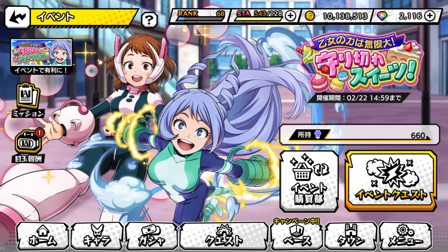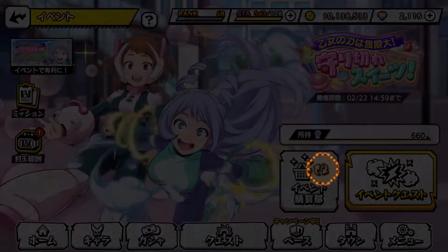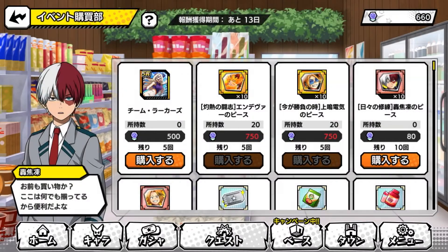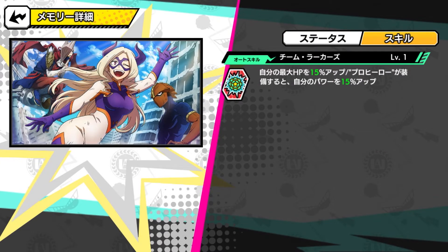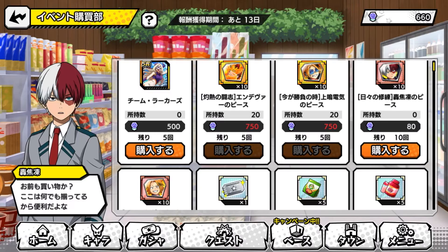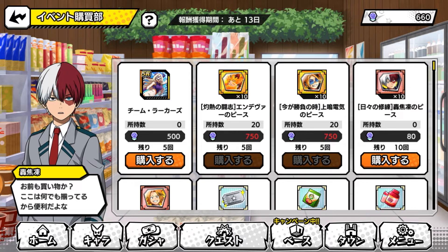This event is where you're only able to grind the support memory — you do not grind a character in this event. As you can see in the shop right here, the brand new support memory is available. It is able to boost HP, and also boost your damage as well. I don't remember specifically who it's for or how it's done, but it's definitely a support memory you want to grind for.